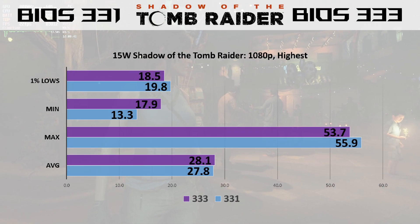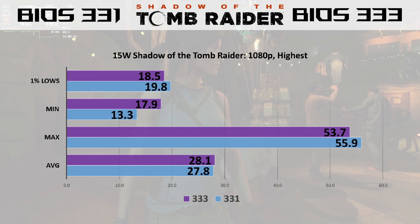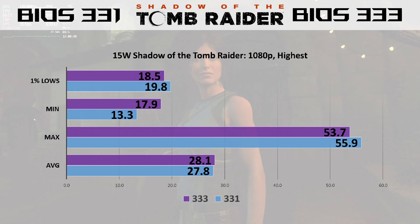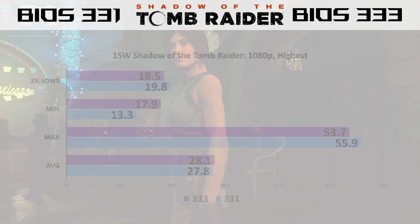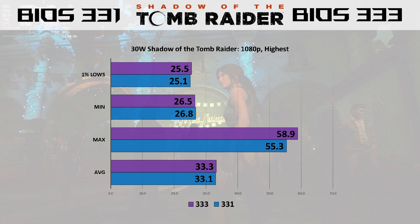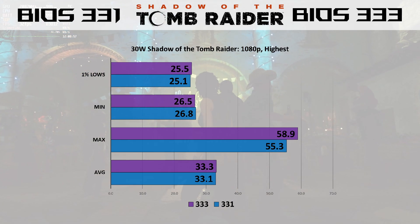Now we'll take a look at Shadow of the Tomb Raider. This is at 1080p, the highest settings, at 15 watt. You can see that the results are fairly similar — there's not too much of a difference. The main difference really was the minimum frame rate. And at 30 watt, pretty much the same results, with a little bit of a higher max on the 333 BIOS, but that's about it.